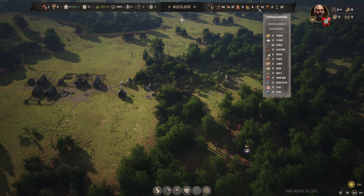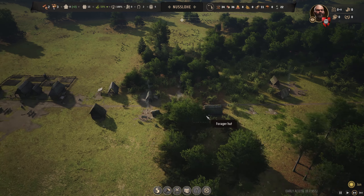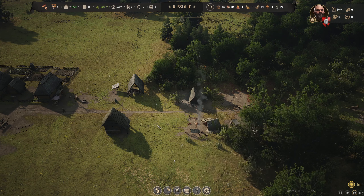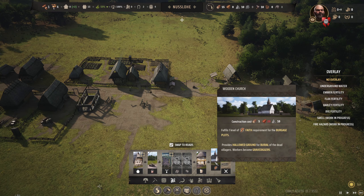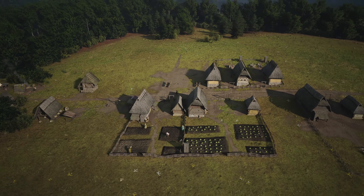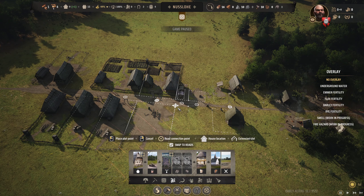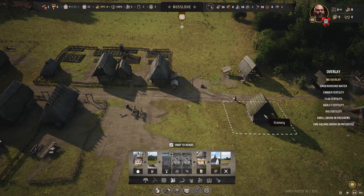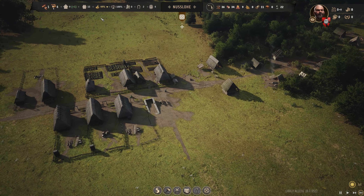I want to stockpile hides and stuff as much as possible. I'll dink off the hunter's camp and get the firewood in real quick, then we'll start getting planks ready for the church. The church requires 20 planks. That gives us enough space to at least get us going. I'm going to remove this marketplace and pop one in this section - a slightly bigger one closer to the storehouse and granary makes a lot more sense.